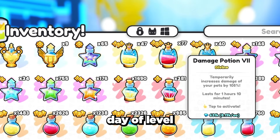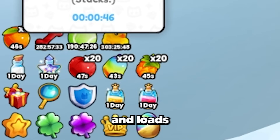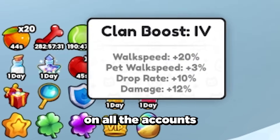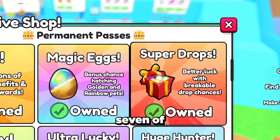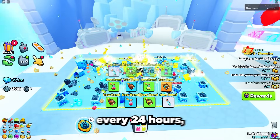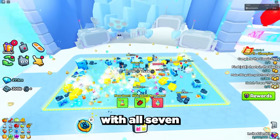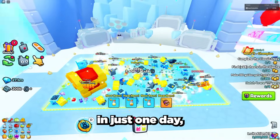Next I used a full day of level 7 damage and treasure hunter potions, as well as the cocktail potion and loads of powerful fruits and boosters on all the accounts. Finally, I bought the super drops game pass on all 7 accounts. This setup gets me roughly 150,000 item drops per account every 24 hours, meaning with all 7 accounts running at the same time I can get all 1 million items in just 1 day.